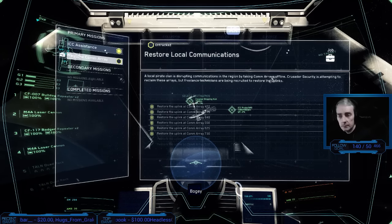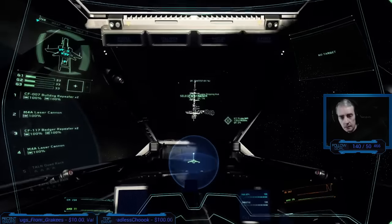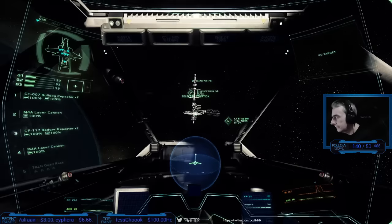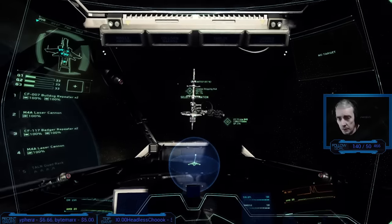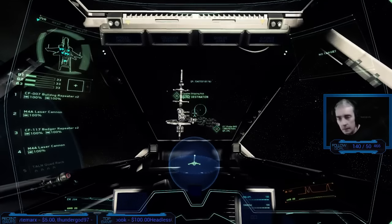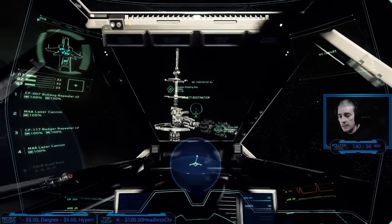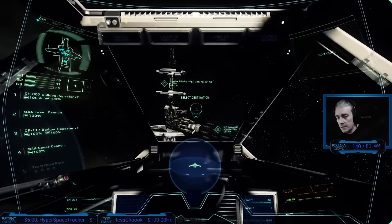Bogeys. Bogeys. Scanning. Bogeys. Traveling KSP. It's in the middle of your screen — if you look at the top of the screen it says QF: 91%. So there's your quantum fuel. When you hit B to show your quantum targets — your destinations — you can see your quantum fuel at the top, which is 91%.